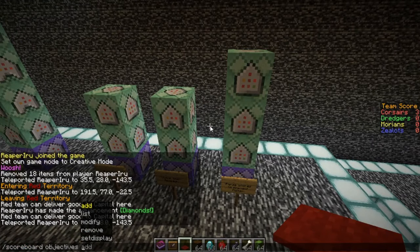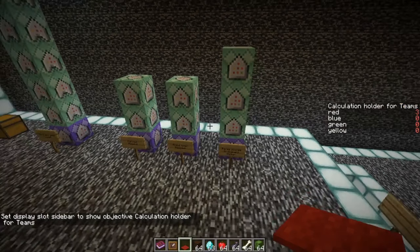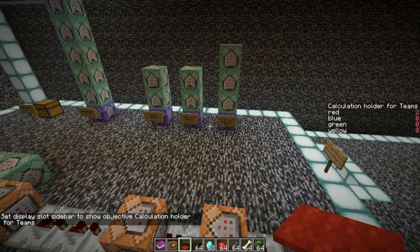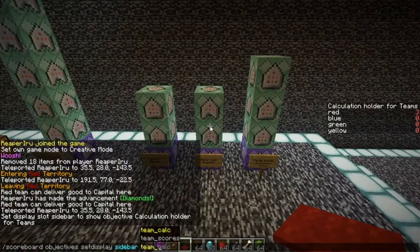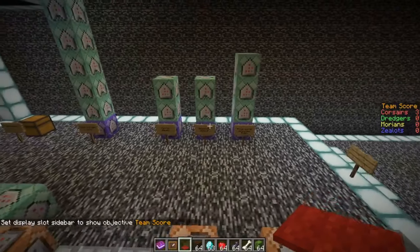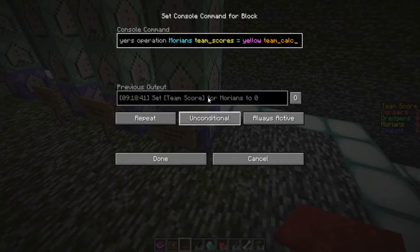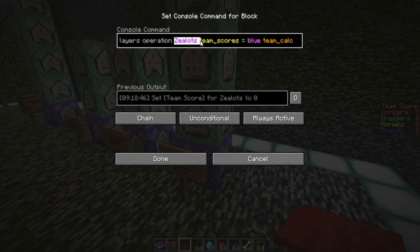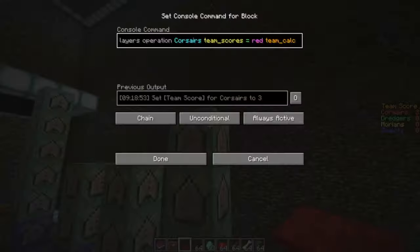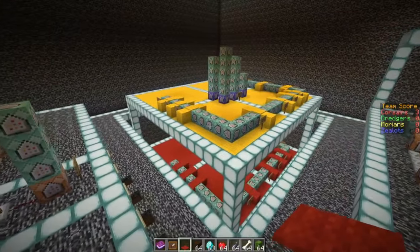There is a command: scoreboard objectives set display sidebar team-caulk. This prevents flicker, so we parse it into the team scores to get the flicker out of the screen. Team scores look a bit better and they have color as well. We parse the team caulk into the team scores and give them a name — 'Zealots' is actually a fake player, which we'll go into later. We do it for every team and that's basically how that works.